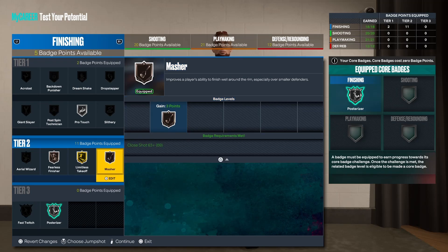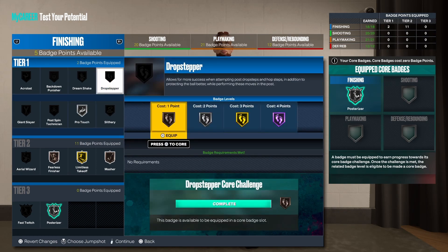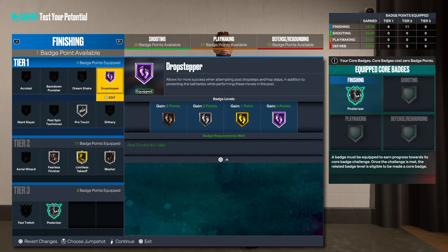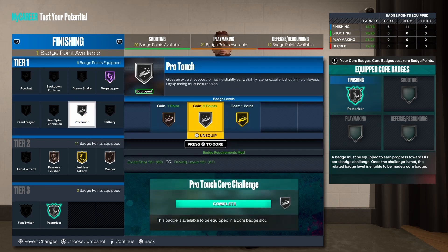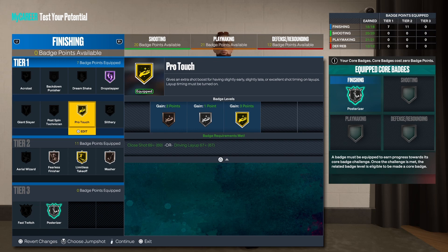With 5 badge points left I'd throw on Drop Stepper just so you can push around the little guards in the paint. Going back down to Pro Touch, putting that back to Gold — you can always switch these up to fit your play style.